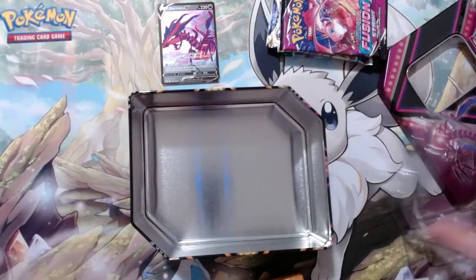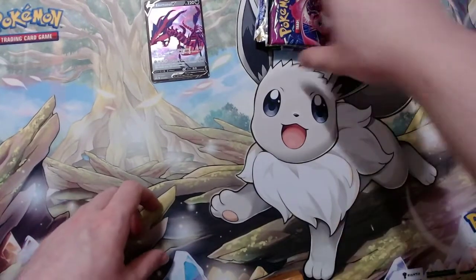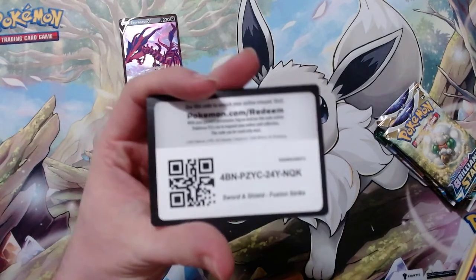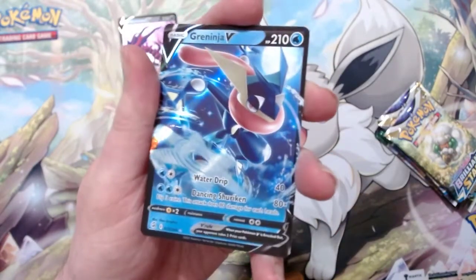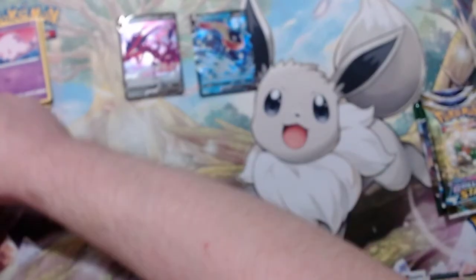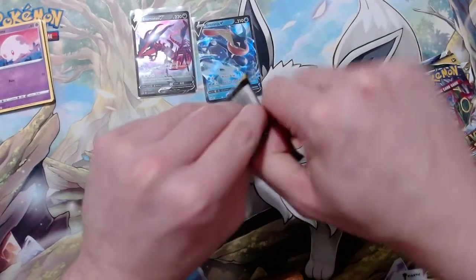All right, opening the first pack to see what I can get. I don't use the tins for storage, I use binders and stuff like that. Got a reverse holo and a Greninja V — nice, awesome! I might sleeve those up and then let's do the Evolving Skies pack first.